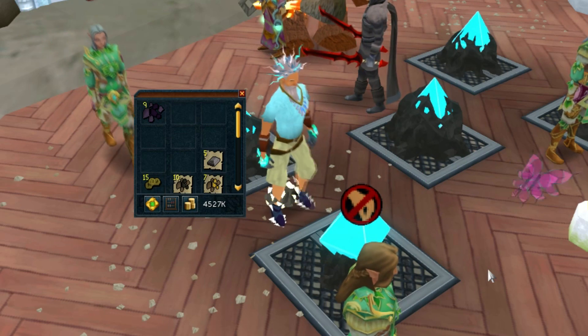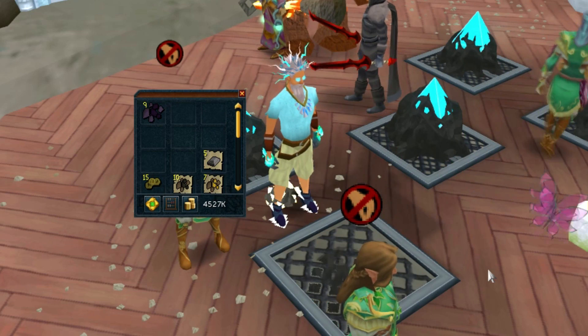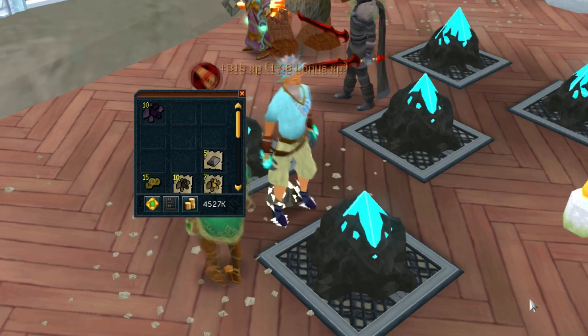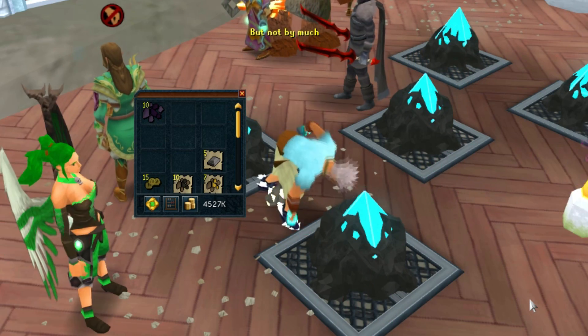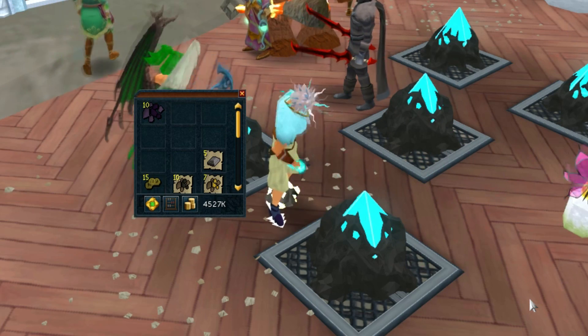If you're interested in the title of the Traherne, all you have to do is mine 100 Corrupted Ore from the Saren Stones. And on top of that, by smithing the 100 Corrupted Ore at the Furnace, you'll be able to talk to the leader of the Traherne for a free 50,000 smithing experience lamp, which is more than awesome.